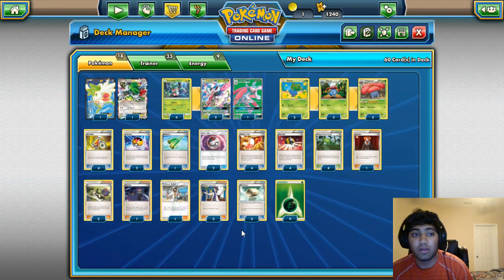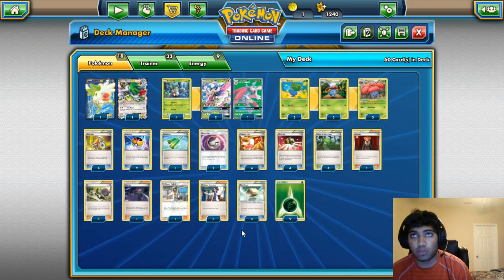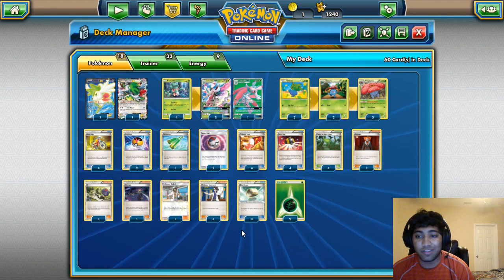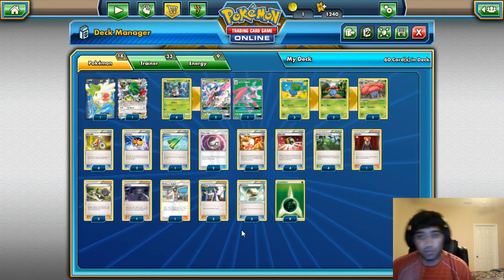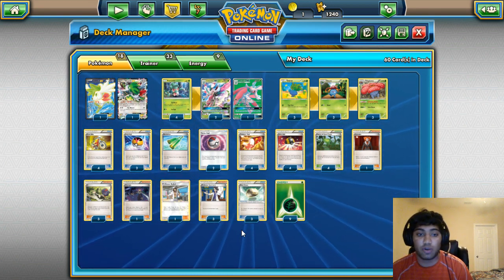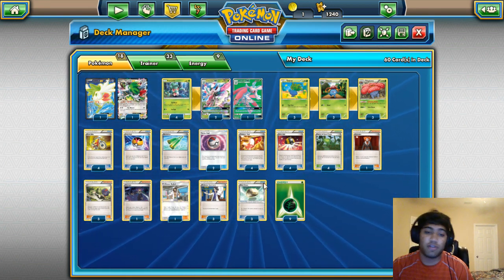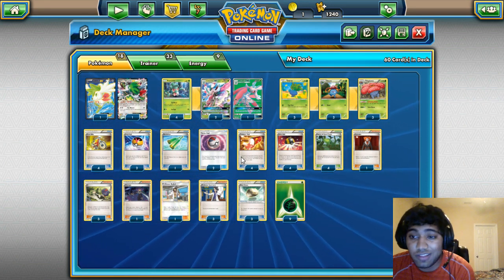There are three Floatstone — anything in this deck benefits from having one. You can chain between Lurantises, and ideally you want it on Vileplume. Being able to switch between Lurantises without discarding energy and just Solar Blading over and over is pretty strong. Nine Grass Energy — you're going to find those, put them in the discard, and Lurantis early. That's pretty much the gist of the deck.